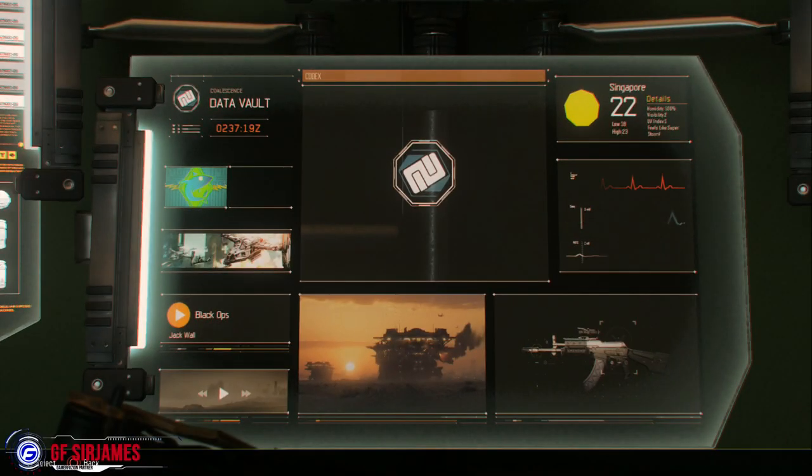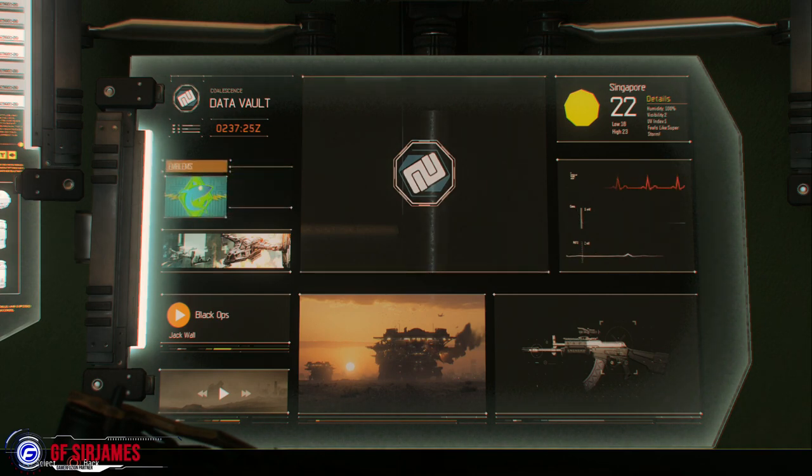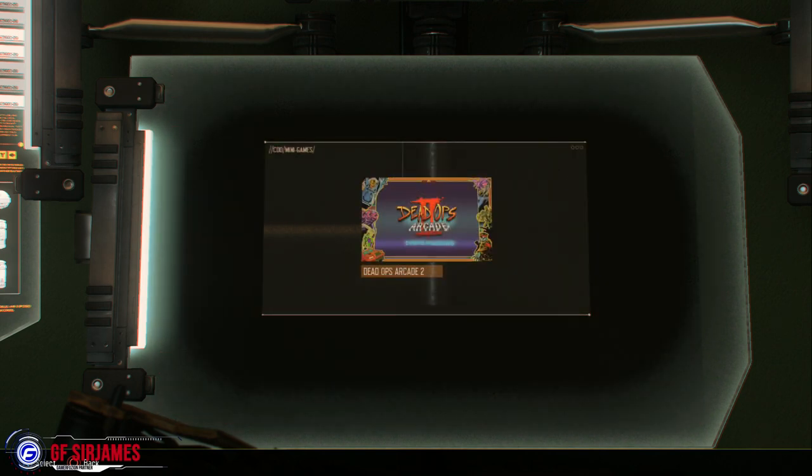Once you do that, the process is really simple. On the d-pad, you're going to press left twice — one, two — and then press up on the d-pad once. Once you do that, select the option: if you're on PlayStation it'll be X, or Xbox it'll be A. And there you go, there is the Dead Ops Arcade 2.